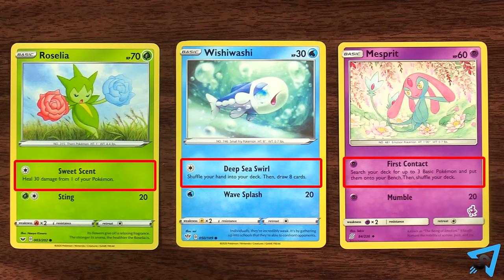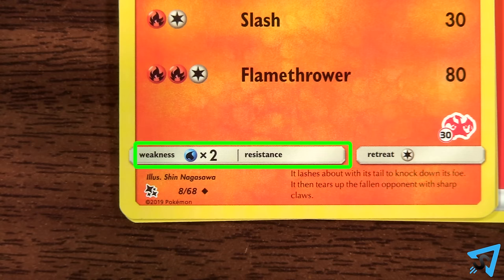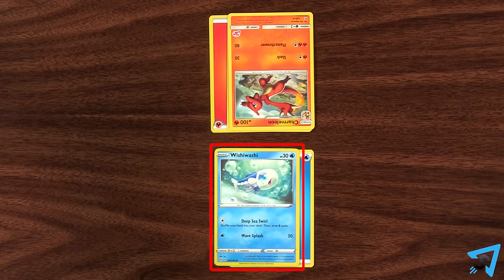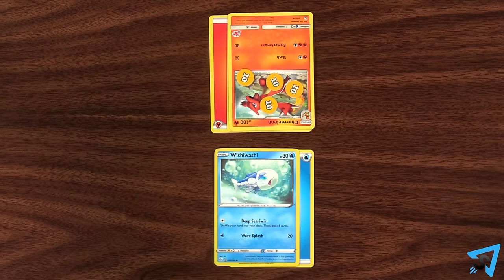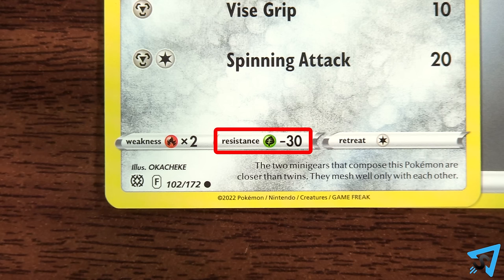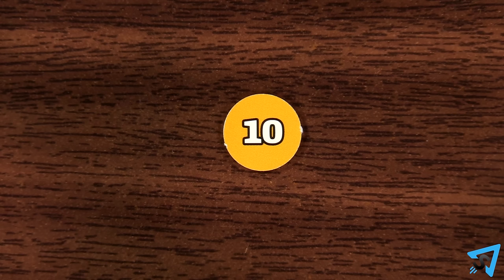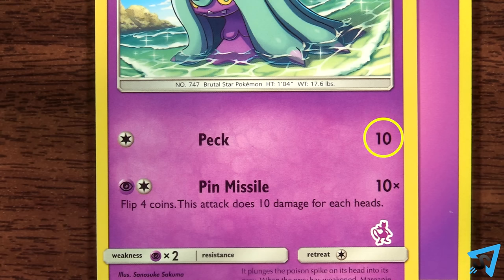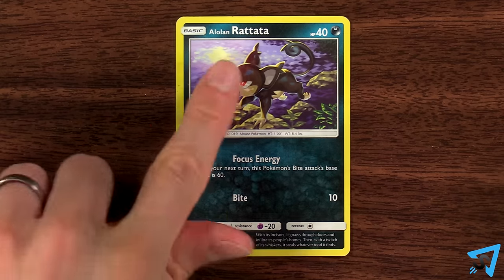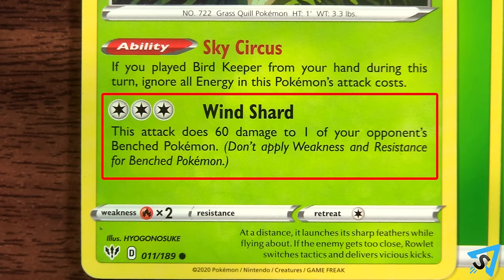Then calculate damage. Some attacks do not do damage. To calculate damage, first check your opponent's active Pokemon's weaknesses and resistance. If the symbol matches your active Pokemon's type, then for weakness, apply the multiplier to the attack value of your active Pokemon; or, for resistance, subtract the indicated number from your active Pokemon's attack value. Weakness is calculated before resistance. Place one damage counter on your opponent's active Pokemon for each 10 damage dealt. You can use numbered damage counters to save space. If the attack value was less than zero, then no damage is given or removed. Weaknesses and resistance do not apply to Pokemon on the bench should a special attack allow you to target them.